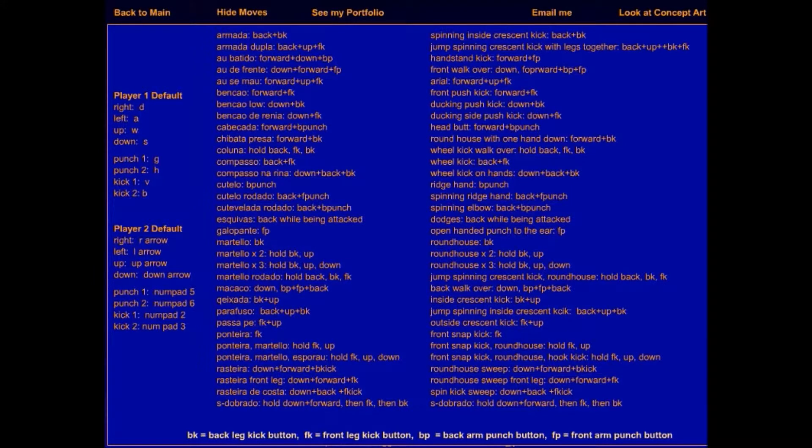Let's see: show moves. These are the moves for the characters, and that's how you use your moves. The controls use A-W-S-D and G-H-V-V for one punch, two punch, one kick, two kick. And there are a lot of moves for such characters.